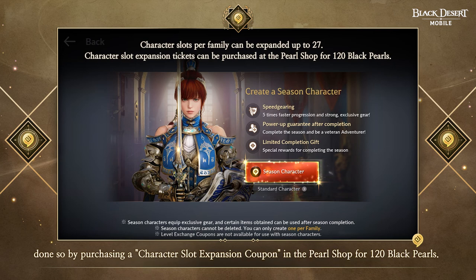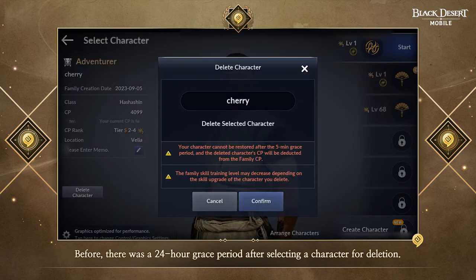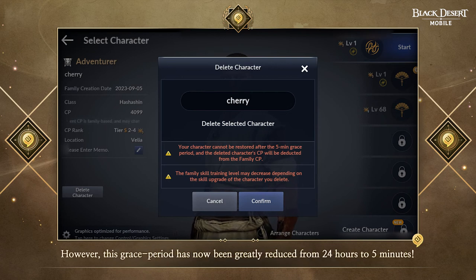You can purchase a character slot expansion coupon in the purse shop for 120 Black Pearls. Previously, there was a 24-hour grace period after selecting a character for deletion. However, this grace period has now been greatly reduced from 24 hours to 5 minutes.